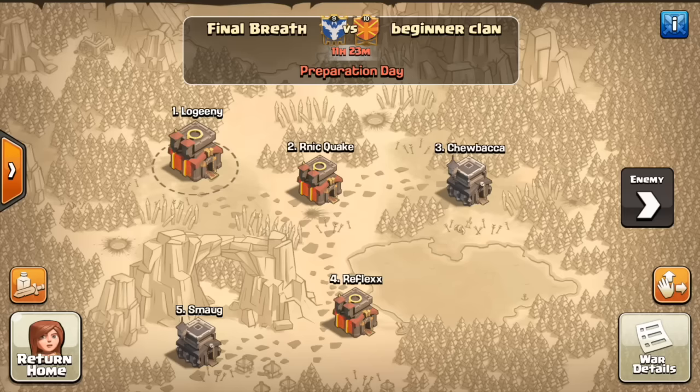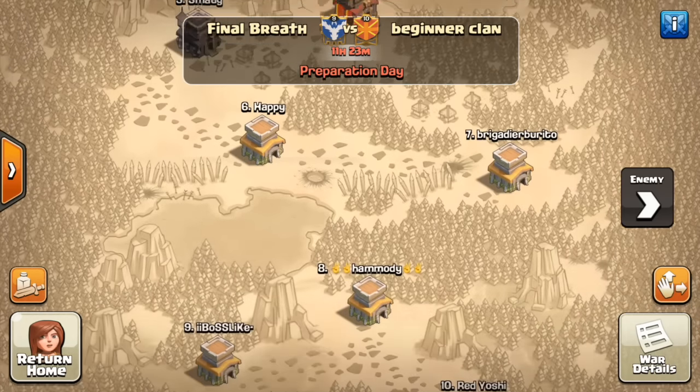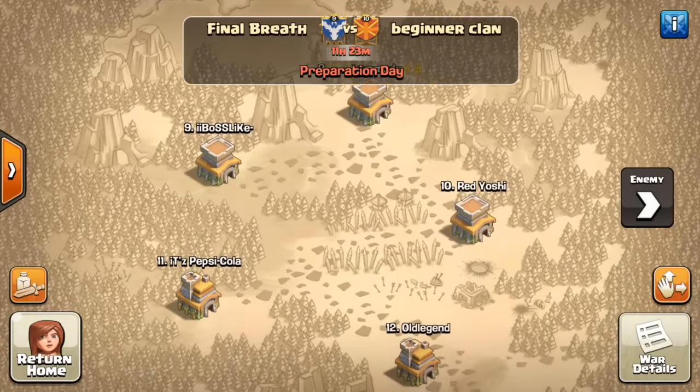Before we jump over to the enemy side of the war map, let me show you our side. We've got Town Hall 10s and Town Hall 9s down to number five — Reflex is a young Town Hall 10 — and Town Hall 8s going all the way down to number 10.